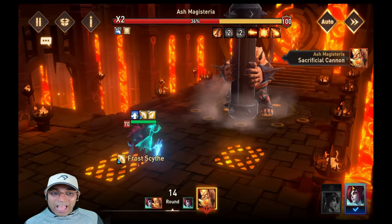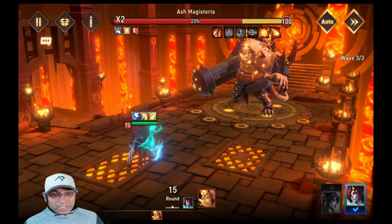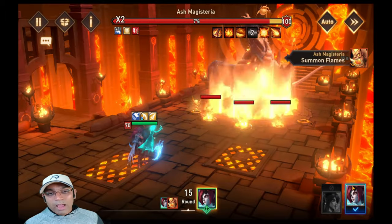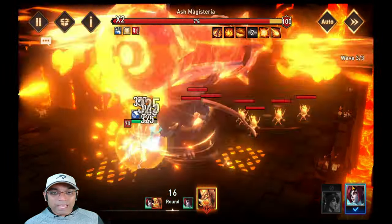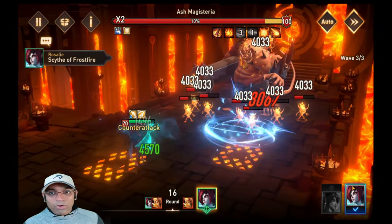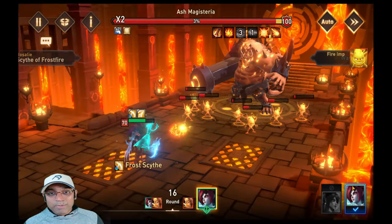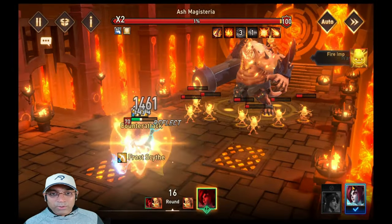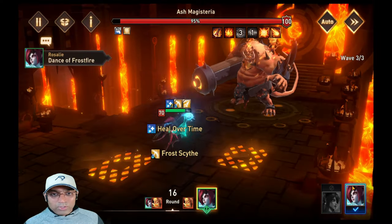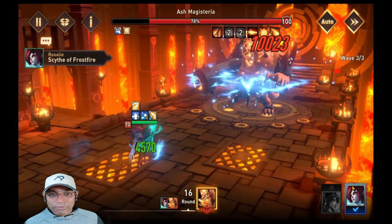She doesn't even have to be booked. My Rosalie is completely unbooked. She's not ascended and she doesn't have any books on her. All she has got is an assassin set. Assassin set is required because you need that additional damage she's doing so that she can heal herself up and deal a lot more damage on the primary target. The splash damage is also based on the damage from the initial hit. So it's always better to give her an assassin set so she's able to get that initial higher damage, which will allow you to actually survive better and finish off the runs pretty faster.